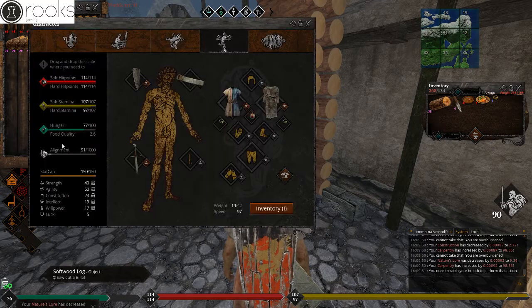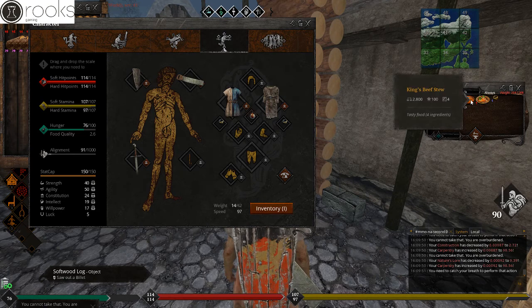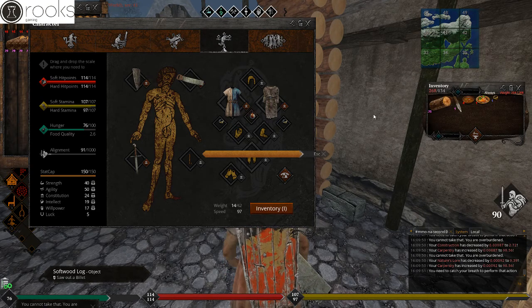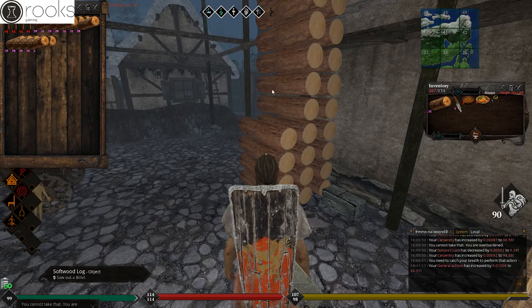The quality of your food is going to determine how quickly your skill rises. I'm at a food quality of 2.6 with a hunger of 76 out of 100. So what we're going to do is eat some skill food, which is generally four-ingredient food. If you don't have access to this, the best food you can get will suffice. Our food quality is now at 3.6, so that's going to enable us to get more bang for your buck out of the power hour.